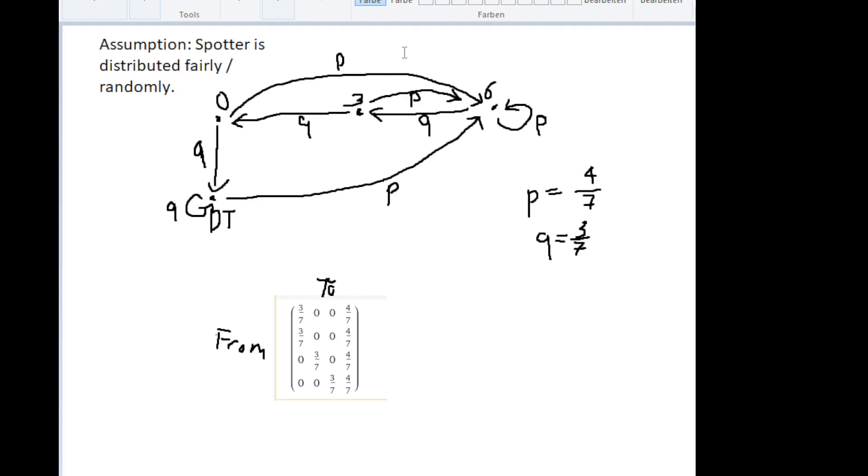Let's first make an assumption: every 3 seconds the 4 chronos out of the 7 that get spotter are completely randomly determined, independent of previous spotter applications. So each chrono has a fair shot of 4 out of 7 to get spotter.